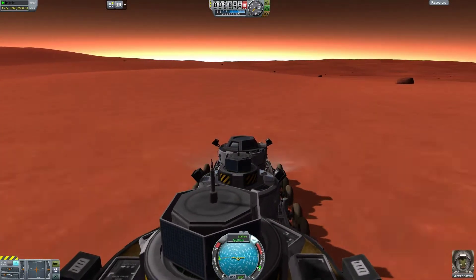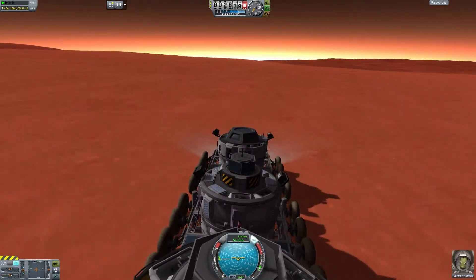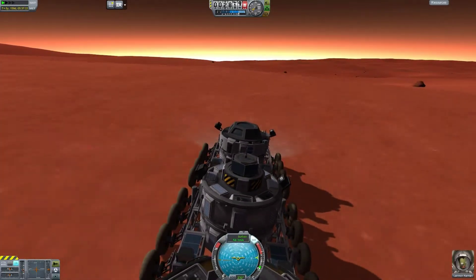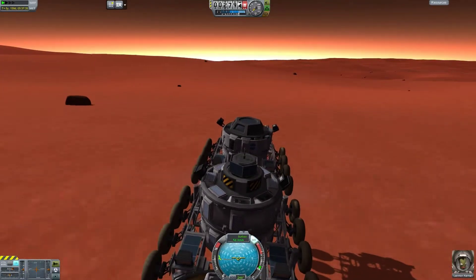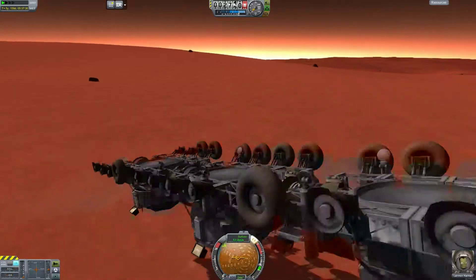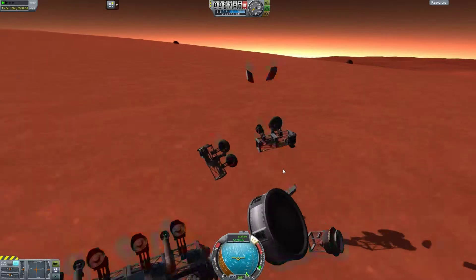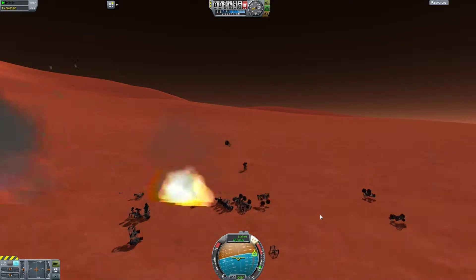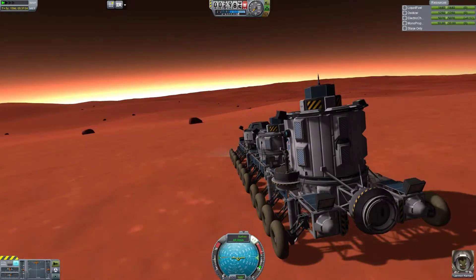Crash number four. Going 53-plus meters a second, 54. We're going to get some serious airtime with this one. The back end being really heavier, it always wants to hit the ground first when you get serious airtime. Then as it hits the ground itself, it just whips the first rover into contact with the ground and breaks the front wheels all the time. Then it just becomes uncontrollable at these speeds and ends up crashing. Similar crashes to this happened a lot, just because those front wheels planting on the ground make it impossible to control.